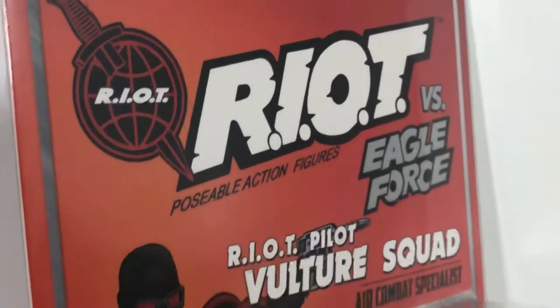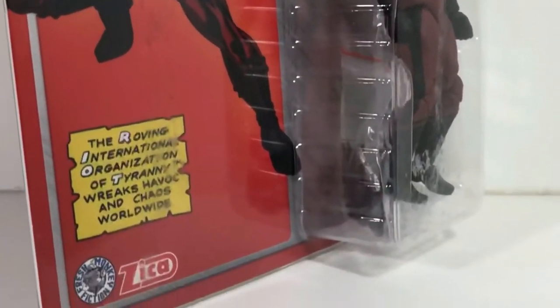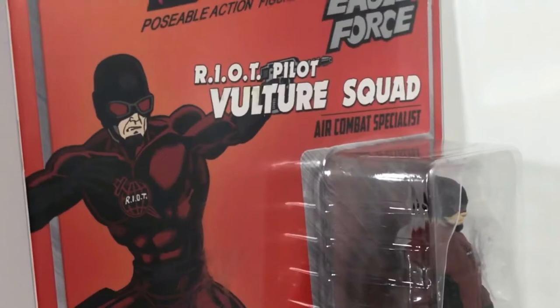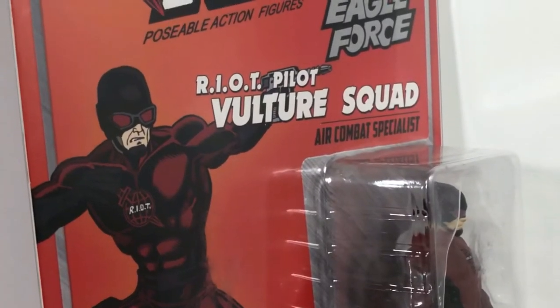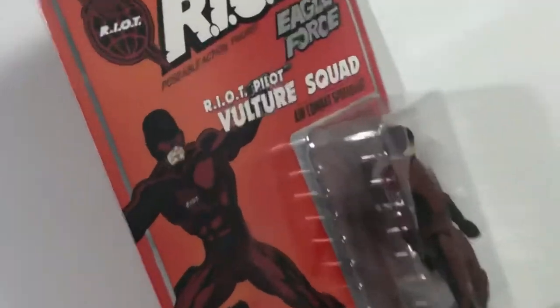After reading the back of the card, it does make me wish that Fresh Monkey Fiction and Zika Toys made vehicles to go along with these Eagle Force and Riot figures, because I want one of those red planes mentioned in his little bio there. That would be awesome. But I guess in the meantime this Vulture Squad pilot is grounded, but I do hear that he's been staring at Wild Weasel's Rattler, so let's hope a fight doesn't break out between the two of them. I say we open it!